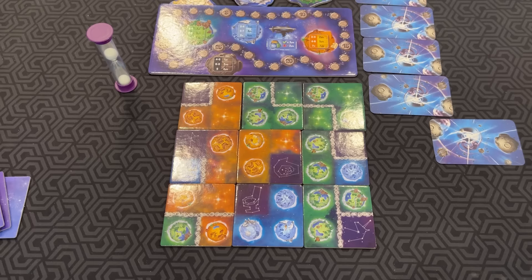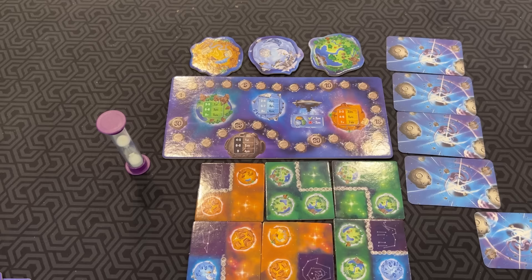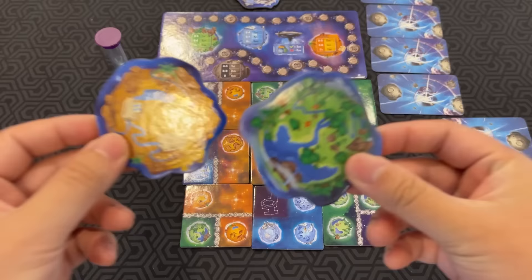Once you are done constructing your grid, you have the option of grabbing some zone bonus tokens from the middle of the table. If you take one, you are betting that you will have the zone of that color with the most planets. Let's say I grab both the orange and the green — I'm pretty confident. Once you take a bonus token, you are not allowed to touch your tiles for the rest of the round. You may take several bonus tokens during a single round, but you must take them at the same time.